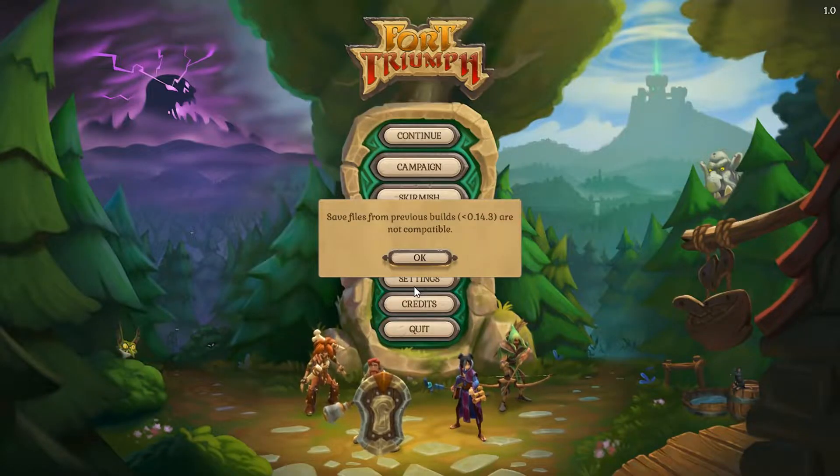Hello and welcome back to Fort Triumph. I'm really excited because we're now on version one — the game has officially released on Steam, so it's out of early access. Let's run down through the changes before we jump in. Act 3 has been added to finish out the story, they've added an extra mission to Act 1, and there are more than 50 new artifacts with improvements to existing ones.